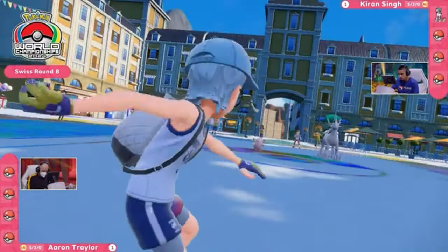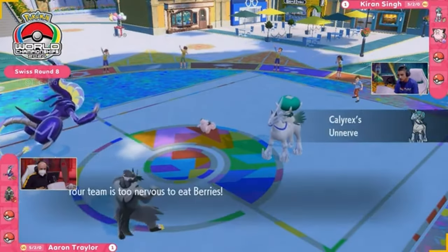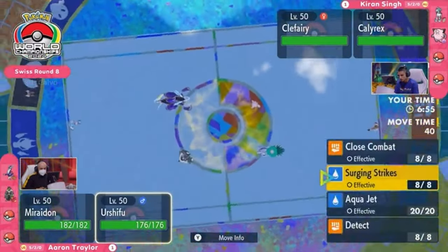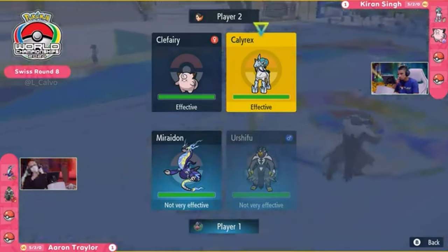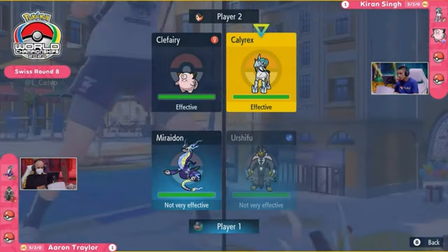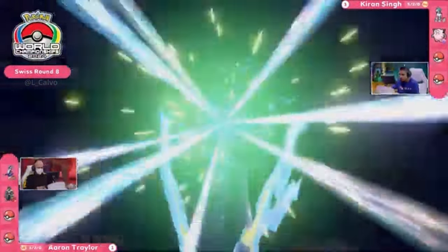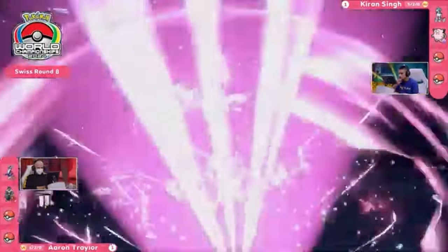Game 3: the dynamic duo of Urshifu and Miraidon versus Clefairy and Calyrex Ice Rider. We saw in Game 2 how in control Aaron was — Turn 1 Hadron Engine on the field setting Electric Terrain. The key thing is what is Clefairy going to do, what support is it going to provide, and will it allow Calyrex to shine? Do you commit to Terastalization again? Probably not this time — allow Clefairy to go down if anything. With Follow Me you can pull in two attacks, but if Miraidon locks into Electro Drift and you don't Terastalize, you're going to lose Clefairy and probably take a lot of damage on Calyrex, putting you too far behind. Very risky not going for it.